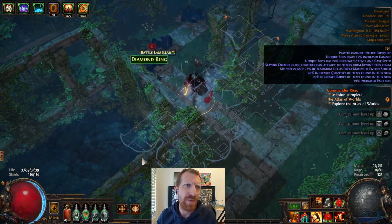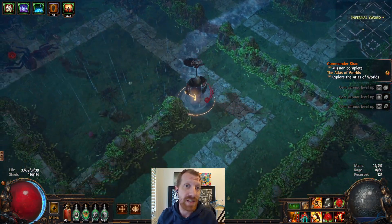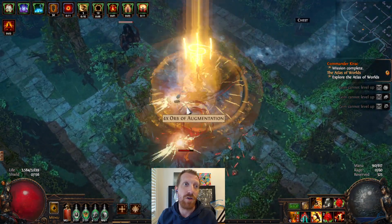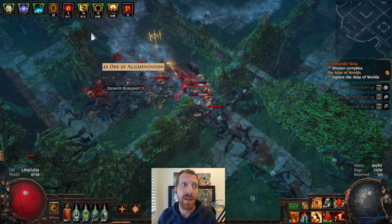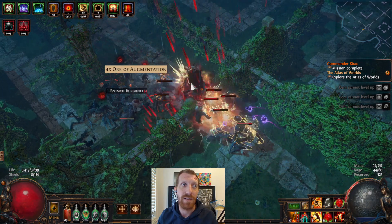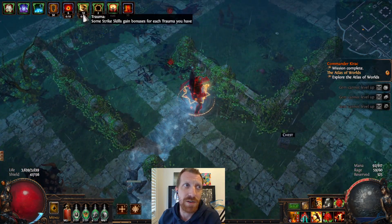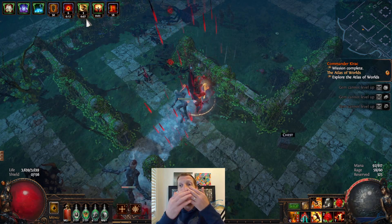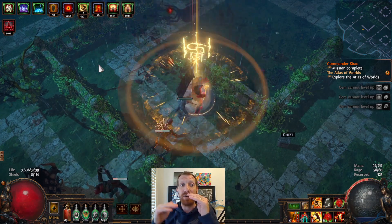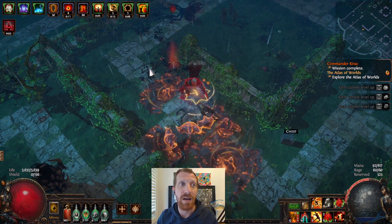How is it possible to maintain these stacks? They have a fixed duration and gaining a new stack doesn't add to the duration of a previous one. They all run down together and you'll see some of them fall off in rapid succession. The ones underneath the most recent one showing on my tooltip are also ticking down independently and falling off. So we need some mechanism for maintaining high stacks.